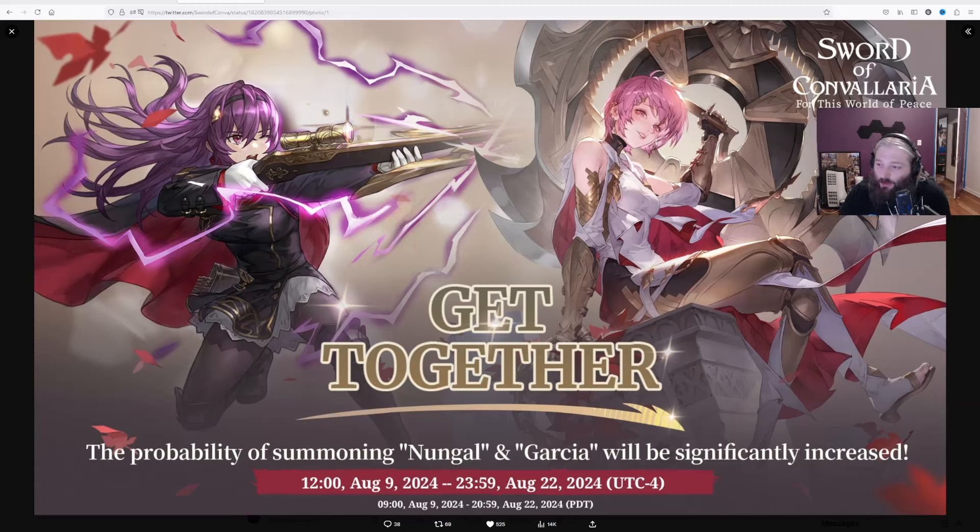Hey there everybody, welcome back — Platypus is the name — and welcome to another Sword of Convaleria video. Today we are talking about the new banner coming out in just a couple days, Get Together. We're basically going to discuss what these characters do and whether or not you should pull on them, why you would or wouldn't want to consider pulling on them, and we'll leave that decision up to you.